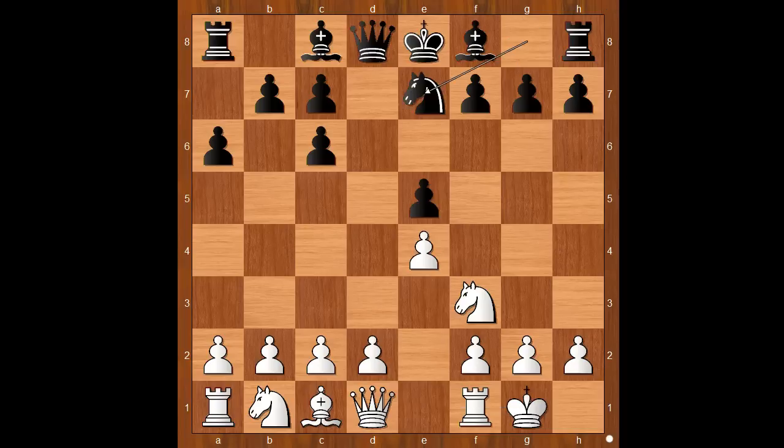Knight to e7 was played. f6, defending the pawn on e5, is the most played move. Knight to e7, however, allows white to take the pawn on e5.